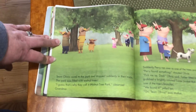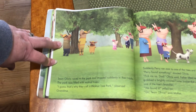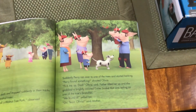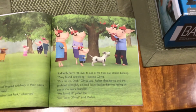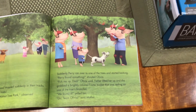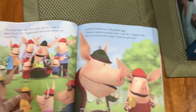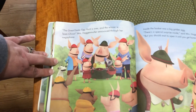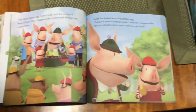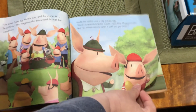Team Olivia raced to the park and stopped suddenly in their tracks. The park was filled with walnut trees. "I guess that's why they call it Walnut Tree Park," observed Grandma. Suddenly, Perry ran over to one of the trees and started barking. "Perry found something!" shouted Olivia. "Pick me up, Dad," Olivia said. Father lifted her up, and she grabbed a brightly colored Easter basket that was resting on one of the tree's branches. "We found it!" yelled Ian. "Go, Team Olivia!" said Mother. "The great Easter Egg Hunt is over, and the winner is Team Olivia," Mrs. Hagenmuller announced through her megaphone. Inside the basket was a big golden egg. "There's a special surprise inside," said Mrs. Hagenmuller, "but you should wait to open it until you get home."